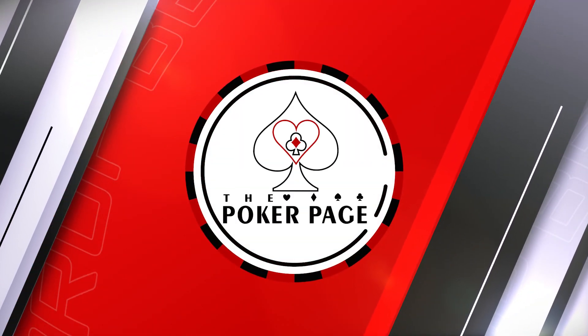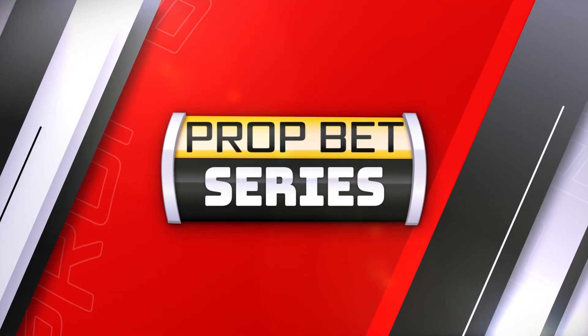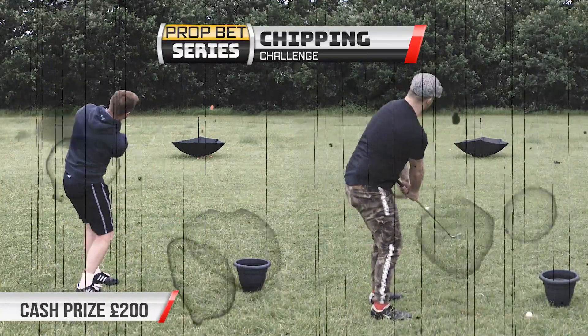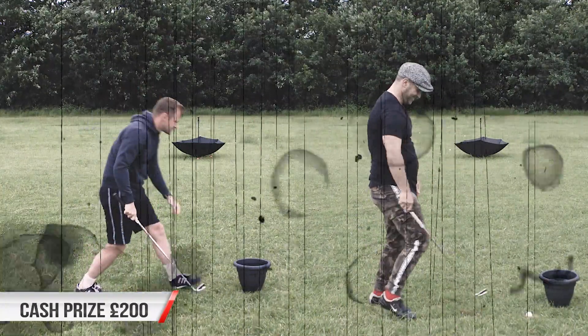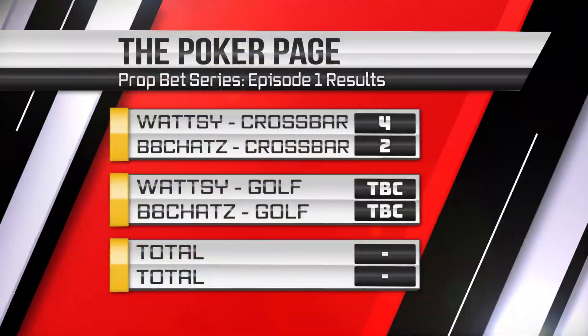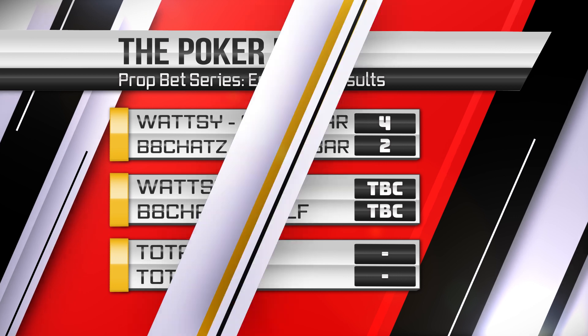This is the Poker Page prop bet series — two poker pros, two challenges, one prize. The second challenge is a chipping challenge: best of 20 balls into an upside-down umbrella wins. Watsi leads 1-0 after the first challenge, so a win or draw will be enough to see him through and take the cash. Bill's up first — let's get into it.